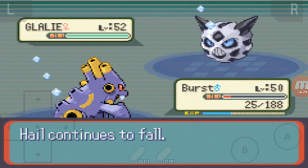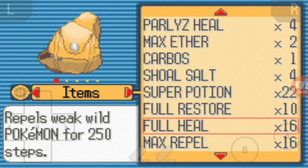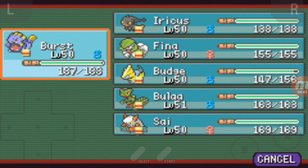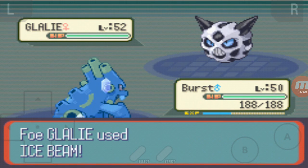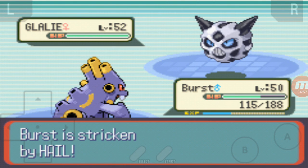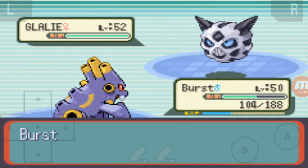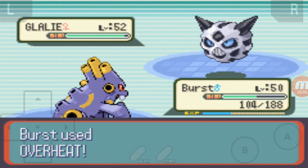I'm going to use a Hyper Potion just to heal him, hopefully he doesn't do that much damage. I have a bunch of Full Restores and I have a bunch of Hyper Potions — I have 17. Ice Beam — that shouldn't do too much, although he is two levels above us. I'll hit him with the Overheat, and then I'll probably hit him with Ice Beam at that last second.